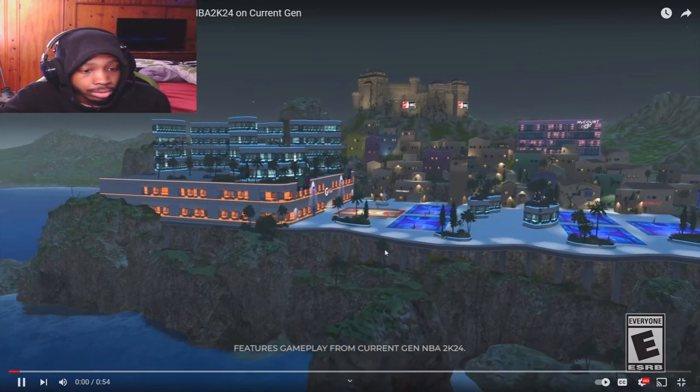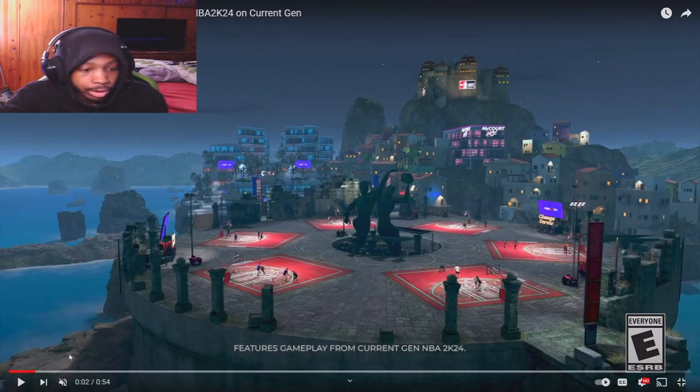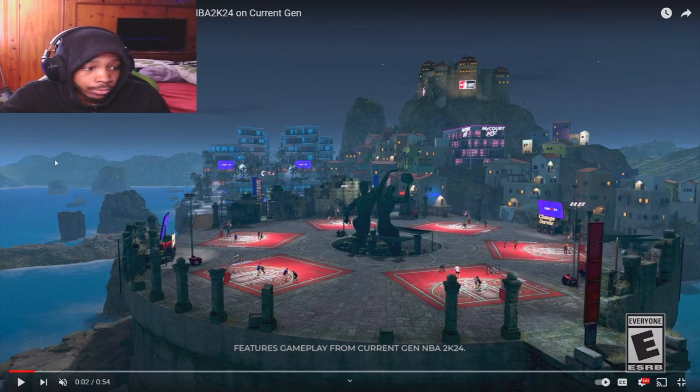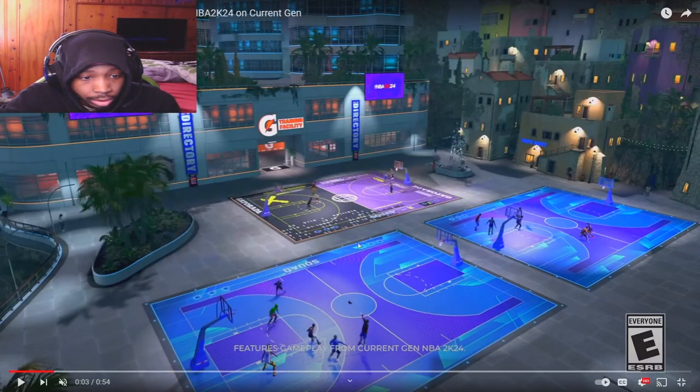They got the Gatorade facility. I'm gonna mute this because I don't know if we gonna get copyrighted. This is another part of the Neighborhood — I'm gonna call it the island. You can see Pro-Am is up from this helicopter view. Current Gym looking pretty valid this year. These are the new courts — looks like all 2v2 courts on this side, and on the other side it's all 3v3 courts.